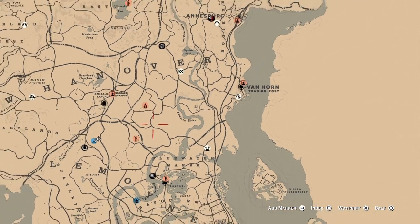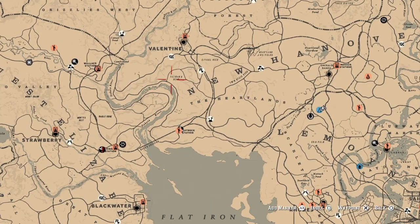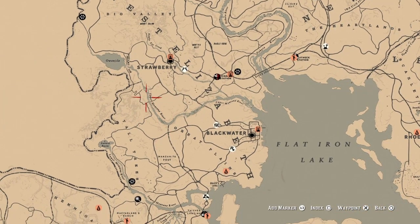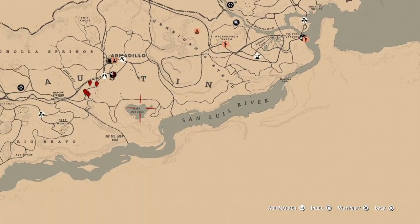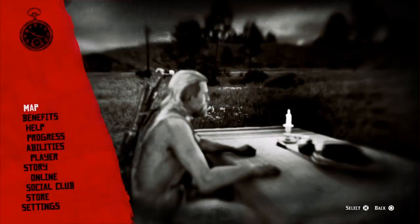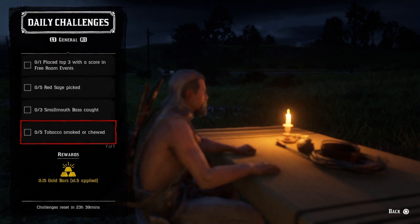You can find smallmouth bass at Lagras and nearby areas. If you go a little west, on the Dakota River right here in this hook you can find some. You can also find them on Upper Montana River, and if you go out west by Lake Don Julio you can find some in that water as well. Go ahead and catch your three smallmouth bass and that challenge will be completed.